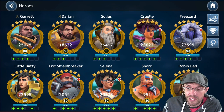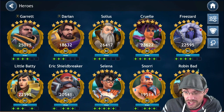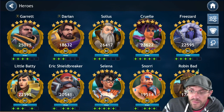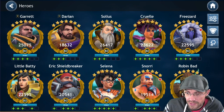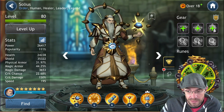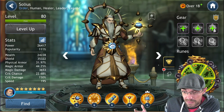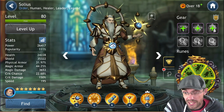You've been farming Cruel — that's a plus, though she's another long, hard grind. Friezard you've been working toward — you're going to want Friezard on your team. Little Baddie you've been getting shards for as you go. Eric Shield Breaker, possibly Selena, Snorri — and Robin Bad, you don't want him. You want to build a team of five humans. Soleus is going to be your leader; gear him up as high as you can.